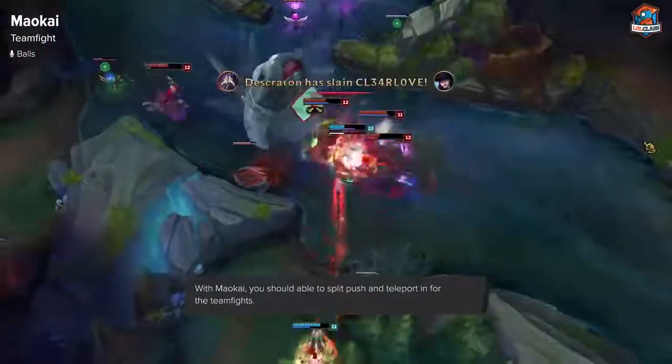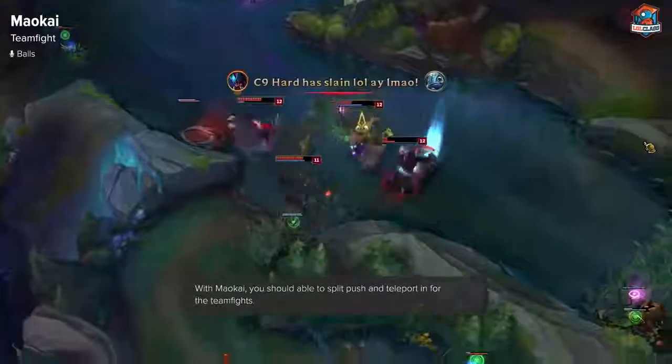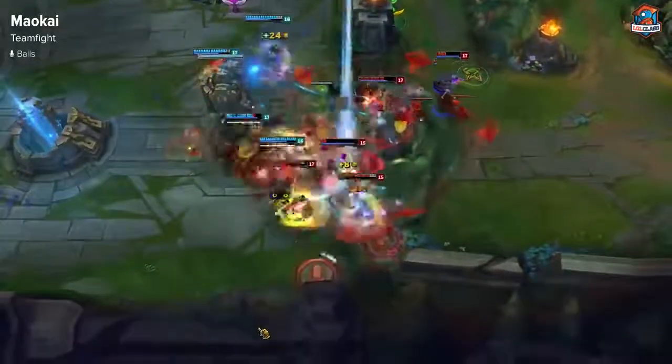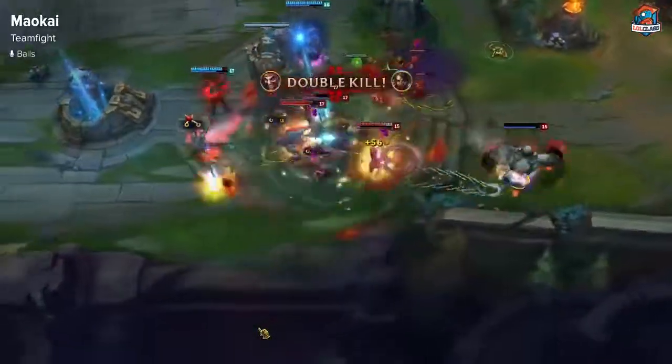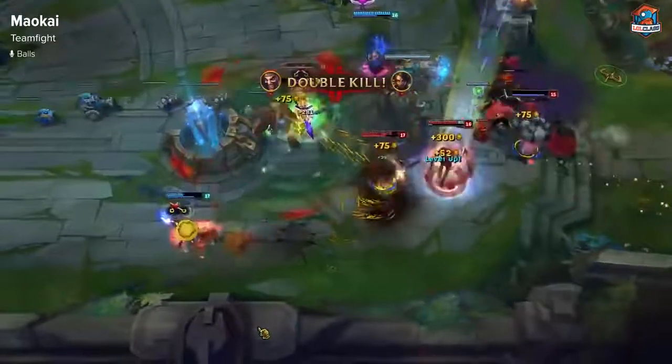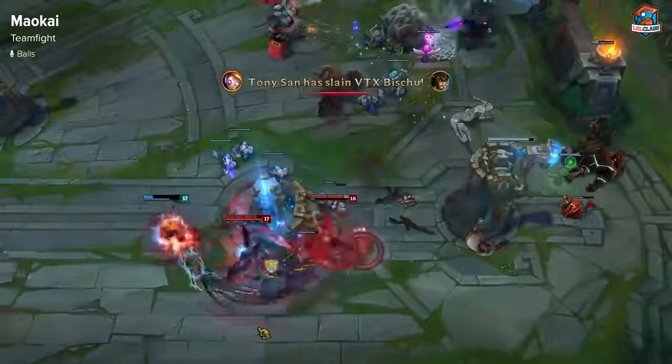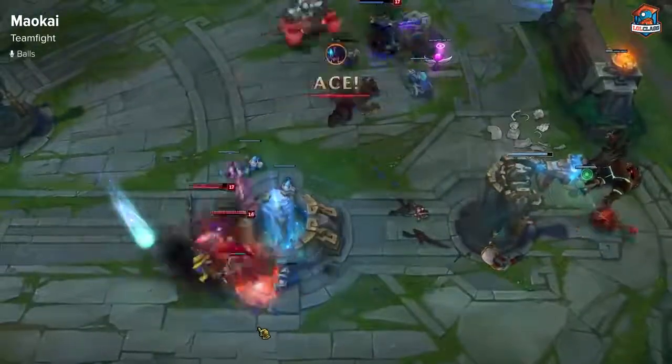Being able to go on the backline depends on what team comp you have and what the enemy team comp is. The other way to play Maokai is peeling for your team, which means if you have a high-damage backline, you want to stun the enemy frontline and just kill the frontline. So you stay in front of your team, go on whoever's on the frontline, and look to kill those.